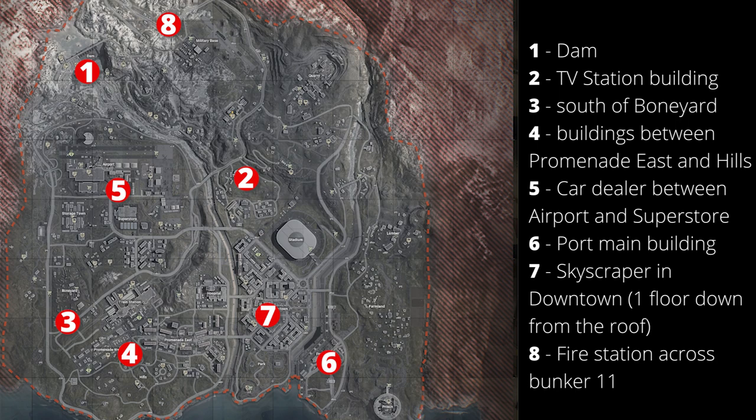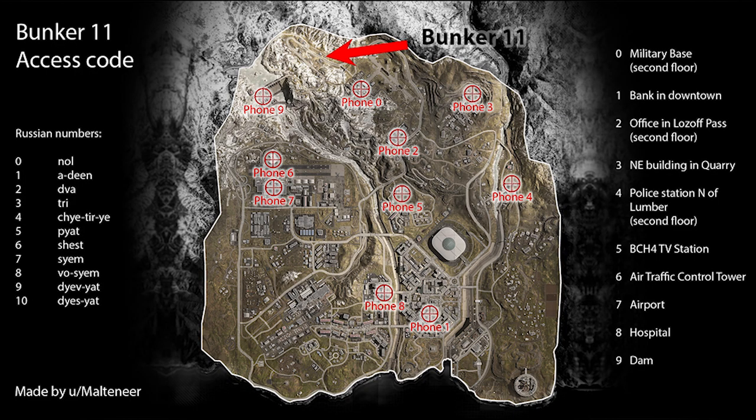He will say some gibberish, but after a quick little tune he will say three different numbers in Russian. Each number will represent a different phone on the map. On the screen you can see I have a quick cheat sheet I used — I did not make this and all credits go to Reddit user multineer. You have to translate the correct Russian numbers and activate the three corresponding phones in the exact order the Russian guy tells you to. We had trouble understanding him quite some times, so take your time and re-listen if you are not sure.